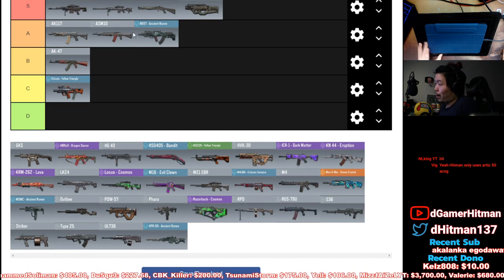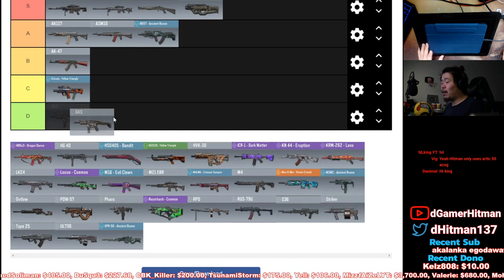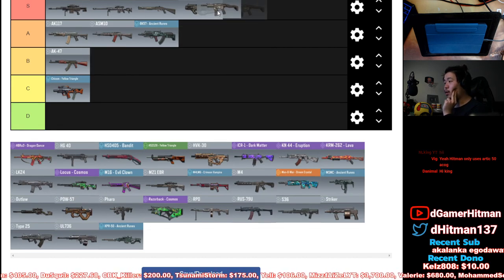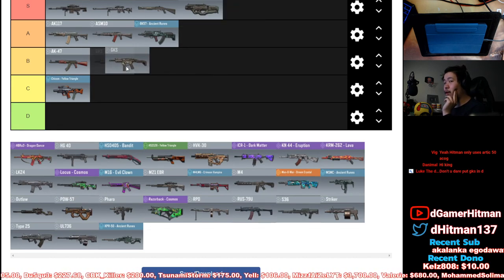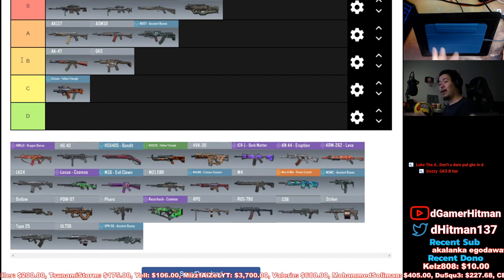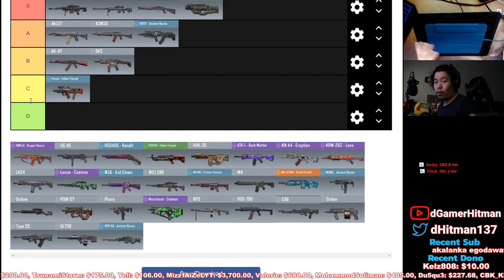GKS — here's the thing about the GKS. It's a substantially worse Cordite; however, it does have solid damage and rate of fire. I do think it is better than the Chikin, so I'm gonna put the GKS in B tier. I've seen players dominate with it — it not being used as much doesn't mean it's not a good gun. I know Bnates rocks it like crazy.